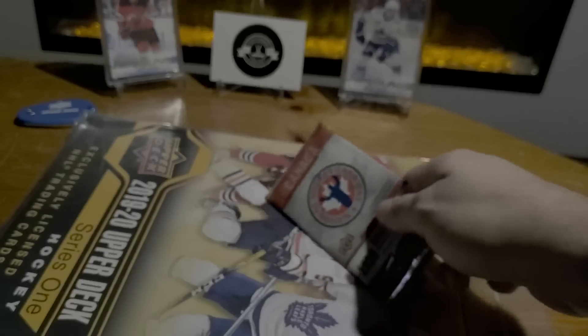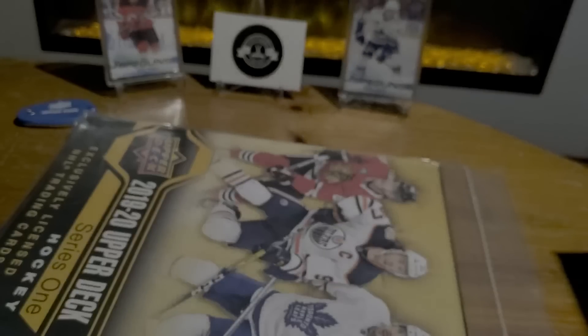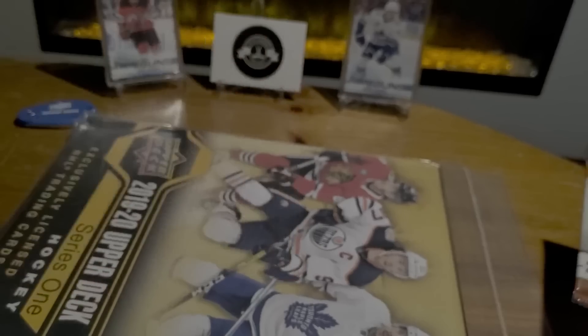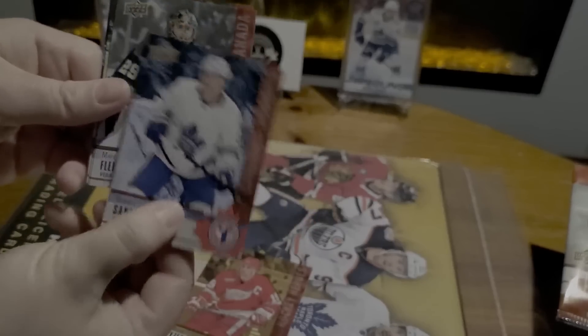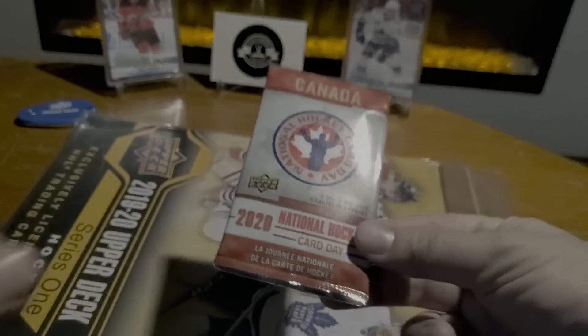Moving on, we've got our pack of 2020 National Hockey Card Day. We did open a pack previously on National Hockey Card Day, so this is leftover — it's a 16-card set. Here are our first ones: Iserman, Sandin, Marc-André Fleury, Grant Fuhr, and Vili Hanola. Let's see if we can hit some of the rest of this set.